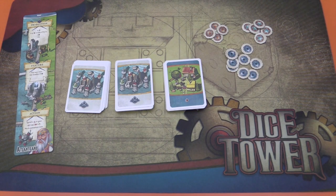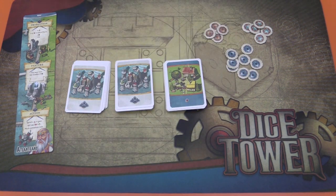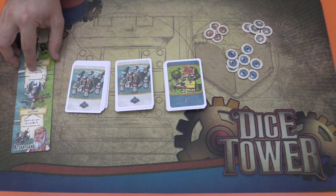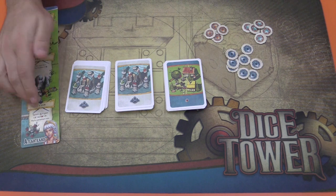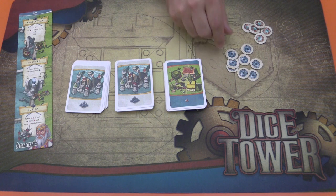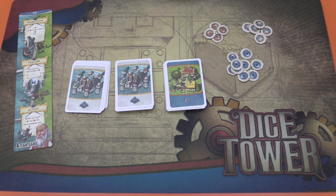So here's everything that comes with the Atlanteans expansion. You have a rulebook, you have the player board, which is a puzzle board that comes in two pieces. You can have it on the side that has the female character or the side that has the male character. It comes with these new resources — these gears — which come in three different kinds, as you can see here.